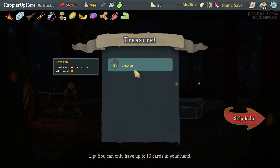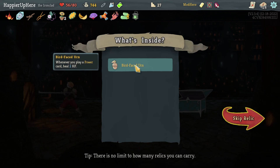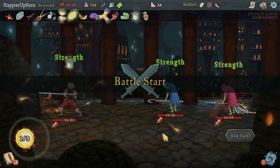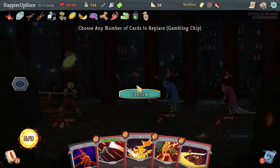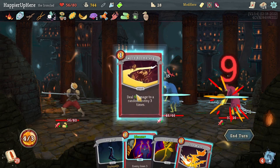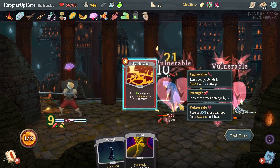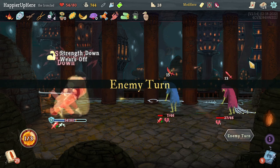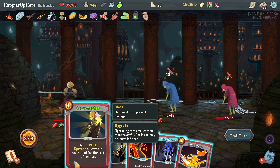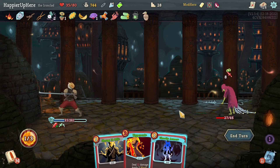Going middle then left. Got a Lantern: start with additional energy. I just need more card draw on turn one. Bird-Faced Urn: whenever I play a power card, heal one HP. Here's a great event - definitely going to fight these and get two relics out of it. Get rid of everything - I'll keep Warped Tongs just for the extra damage. Let's do Sword Boomerang, Disarm, then Iron Wave. I should have done Thunderclap first. 18 - let's upgrade everything first then do Iron Wave.